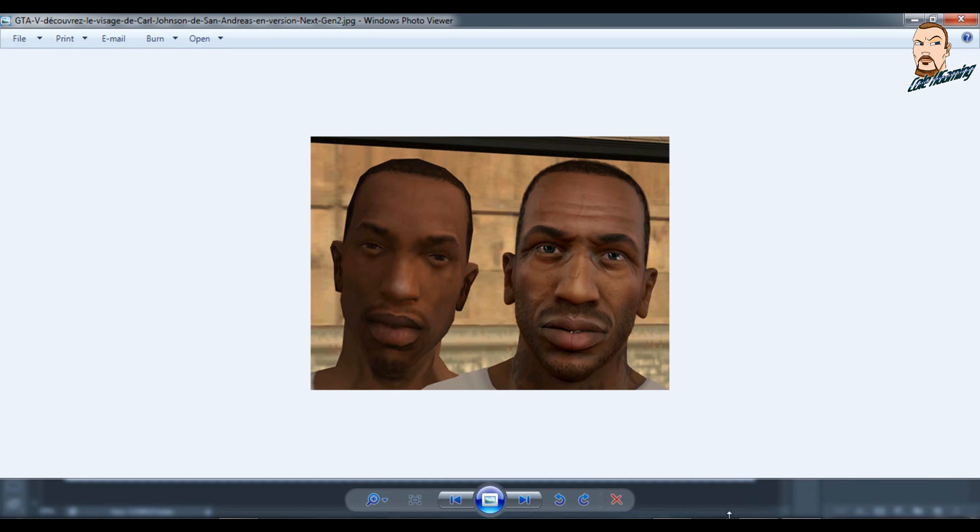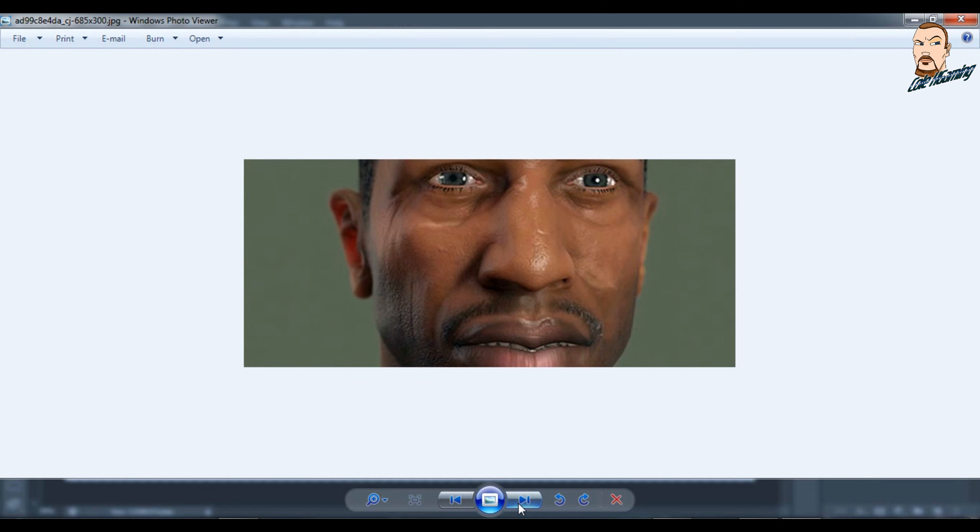So, these are the images. If you look very closely, it's a replicated rendition of CJ from San Andreas. CJ is this one on the left and the rendition is the one on the right. This guy has gone through so much detail to make him look so realistic. I've got some more images here — you can see the texture on the skin, every bit of detail on CJ's face.